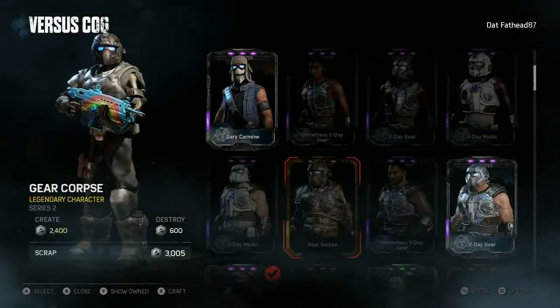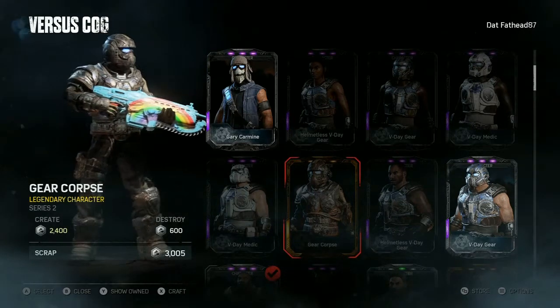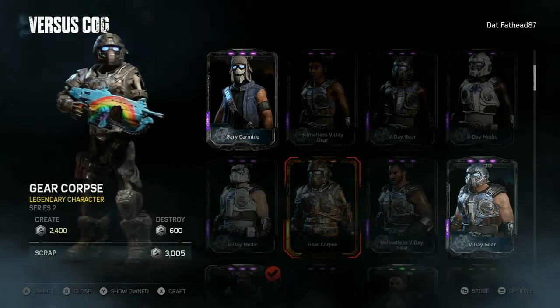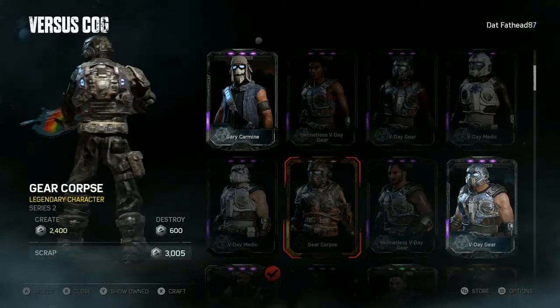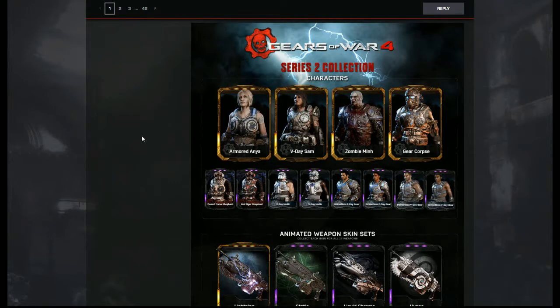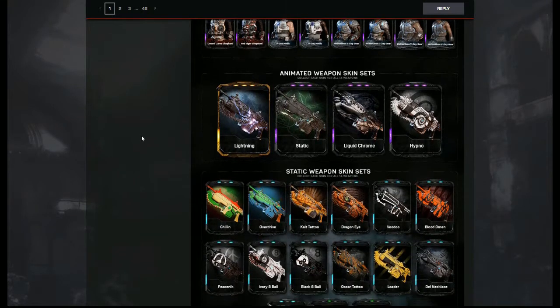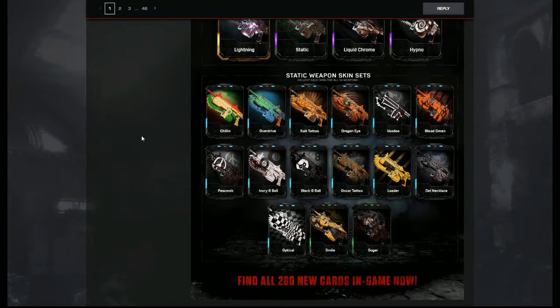On top of the two maps, they've given us 280 custom cards to add to your library — things like an undead gear soldier, for example — so you can customize your character. There are 280, which is way too many to go over in this video, so I'll post a link down below and you guys can check out the nitty gritty of all the custom cards for yourselves.